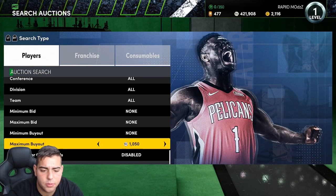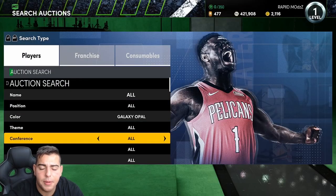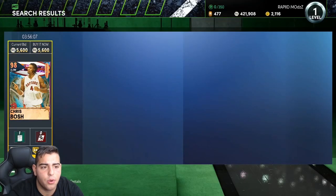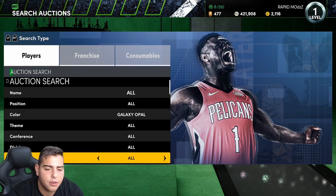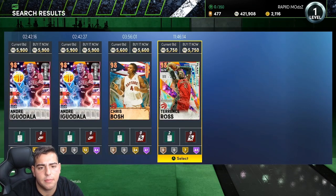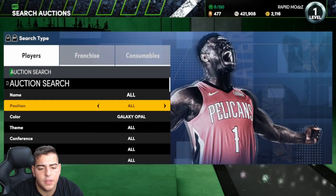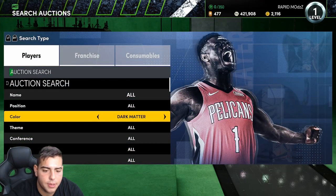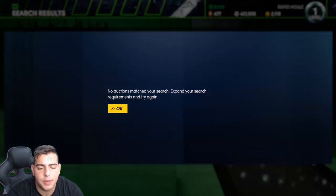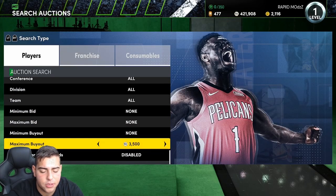Another filter is Galaxy Opal cheapers — this one should be bumping, but they haven't really dropped Galaxy Opals in packs for a really long time now, so it might be kind of dry. That Chris Bosh — I don't think that's a snipe, it would be bought already. Market's kind of dry right now. Diamond Contract might be your best bet. Dark Matter actually might be your best bet, depending on what's going on.